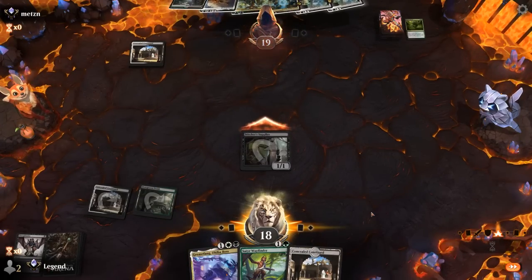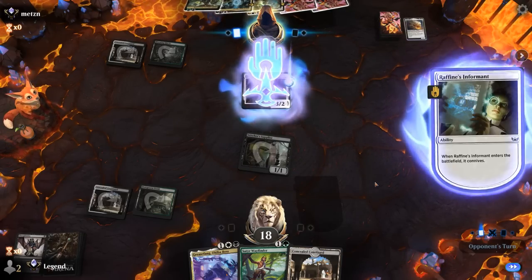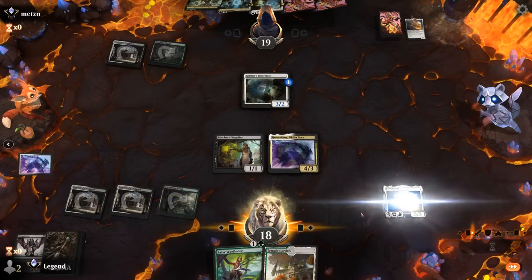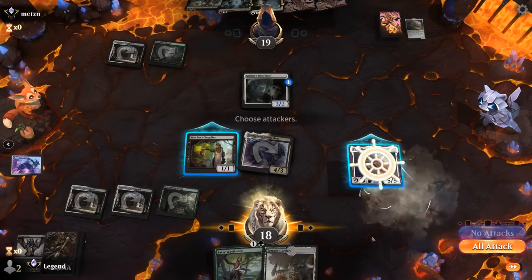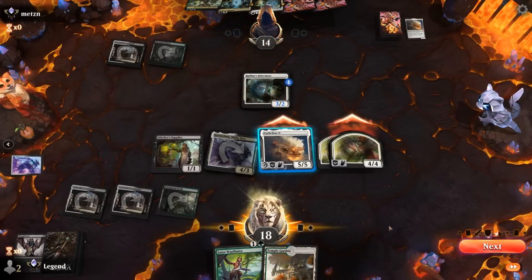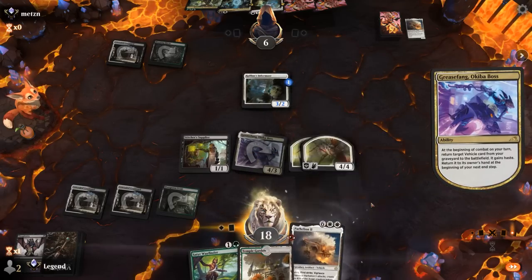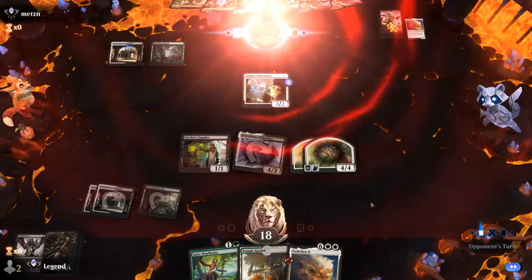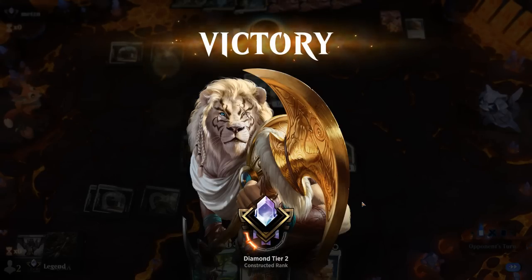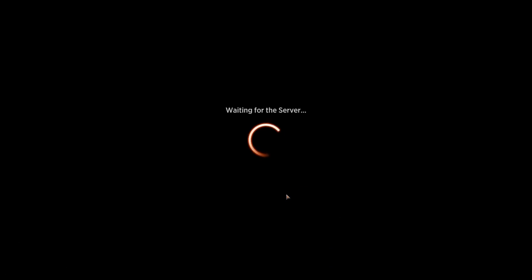Opponent goes for Informant, discards Parhelion, and now they're just hoping to topdeck a Grease Fang pretty much. But we were on the play so we've got the advantage. I don't have a way of discarding Parhelion here, so if our opponent has their own combo on three they may actually be favored. But our opponent concedes. I won the mirror on the play thanks to an early Grease Fang. Sometimes you need to have the courage to mulligan hands that on the surface look playable — actually having Grease Fang in hand makes a world of difference.